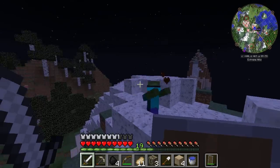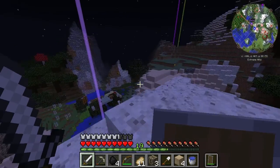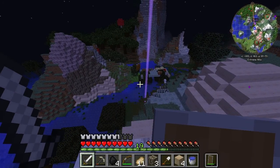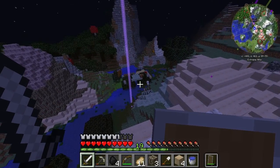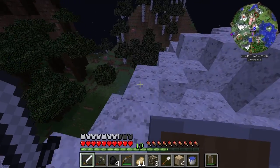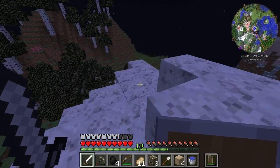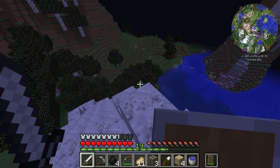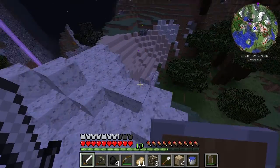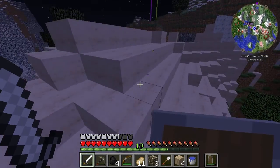Let's get some blocks. One of the problems — I mean the world gen is so nice that doing anything with it is just going to mess it up. Got a zombie there. Wonder what my bow skills are like — yeah I got a hit in. I'm probably not that bad with a bow, I just don't like to use it. I've never really enjoyed using the bow. It's a very nice spot, just such a perfect place. It's got a lot of dark roofed forest around here, I just like the look of it.